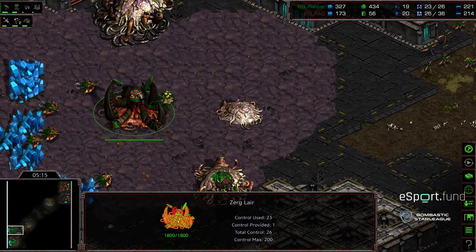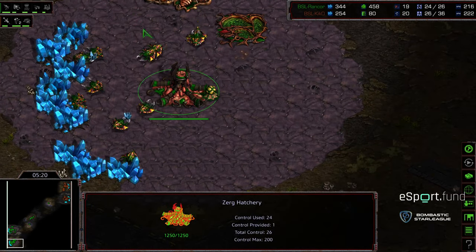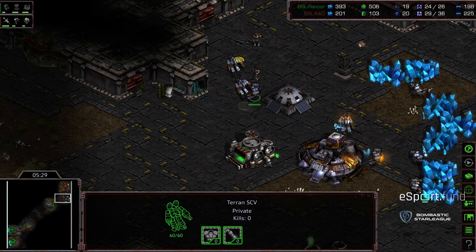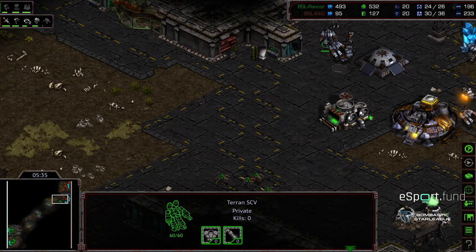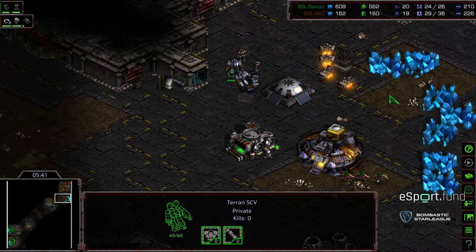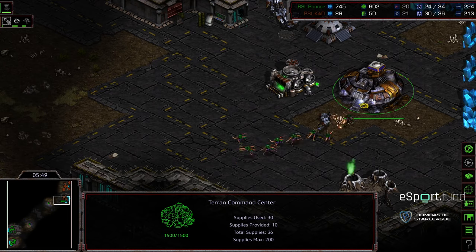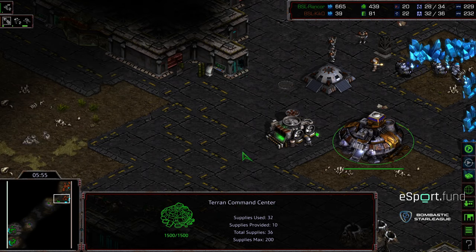SCV gets killed — sees both the Spire and the lair, and that additional gas being built, which suggests Rancor is going to go much more aggressive with this Mutalisk play. Kiko's economy stifled from that Ling flood. Has a couple of SCVs to go ahead and blockade, but these Zerglings are going to go the far end around. Stim has been upgraded, so more economic disruption at the natural expansion. It's kind of the problem of having such a wide choke, and this might be a factor of just this map being newer and Kiko not knowing the best place to put that bunker.